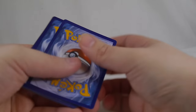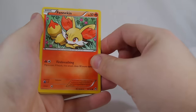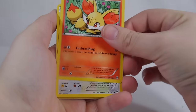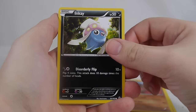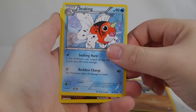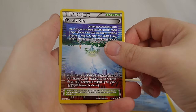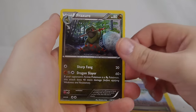All these code cards will be entered into Pokemon TCG Online before this video goes live, just warning you ahead of time. So we have a Fennekin, a Starly, a Swinub, an Inkay, Pancham, Seaking, and Parallel City — a really awesome stadium card that has two effects depending on which way you face it — and Furfrou.